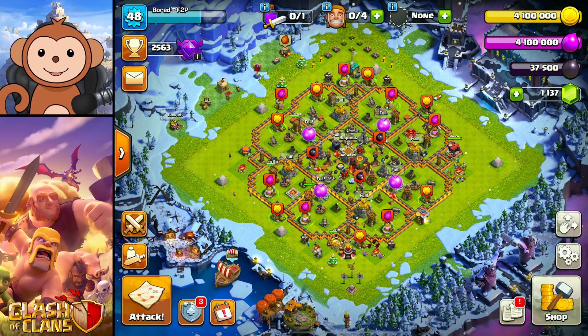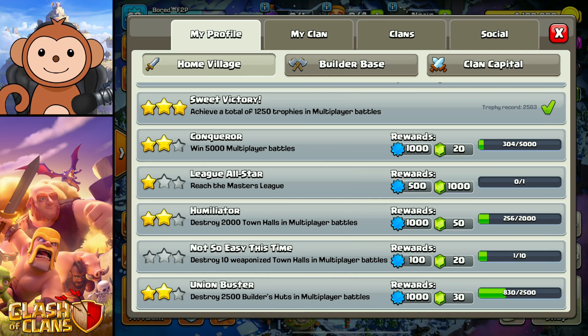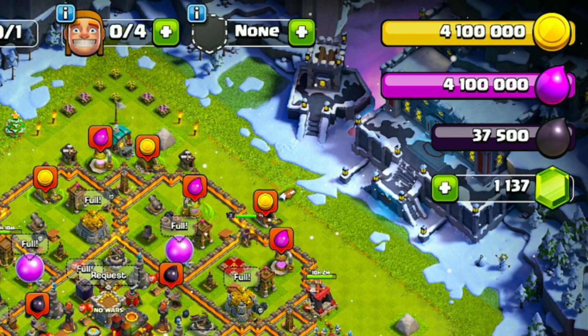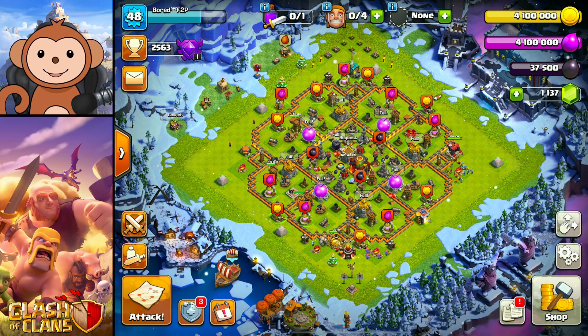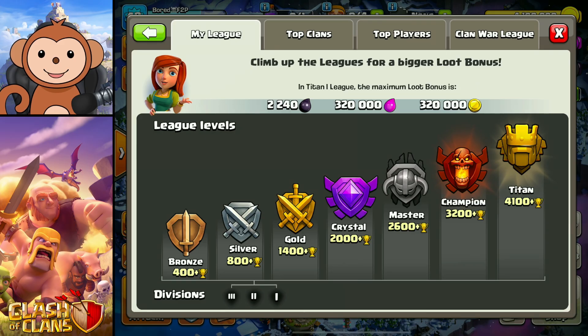What's good YouTube? It's free to play time. My goal for the day is to hit Masters League and finish up this league all-star achievement and pick up 1,000 gems. Right now I have 1,137 gems and you need 2,000 for the fifth builder. I'm at 2,563 trophies right now and I need 37 more trophies to hit Masters.